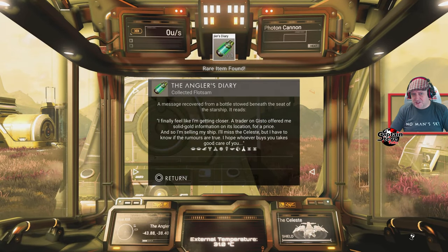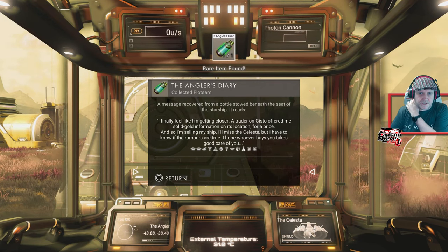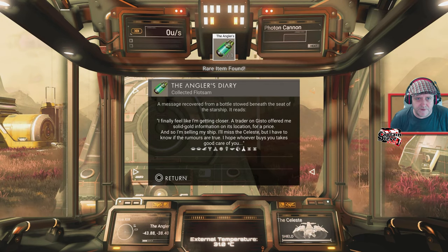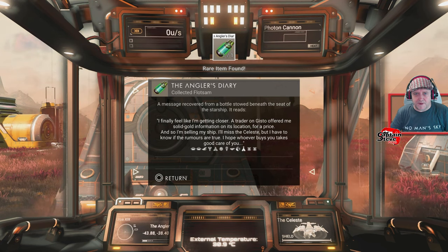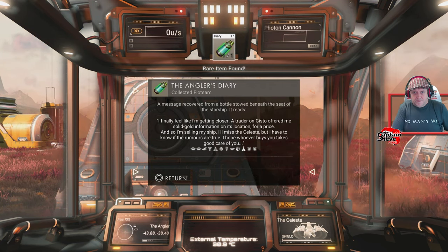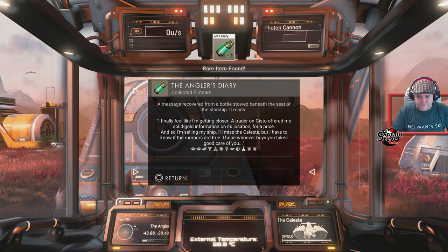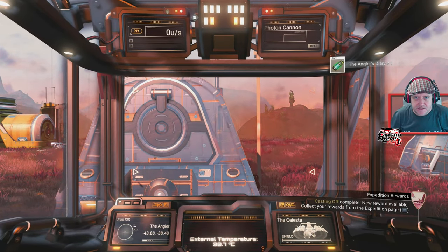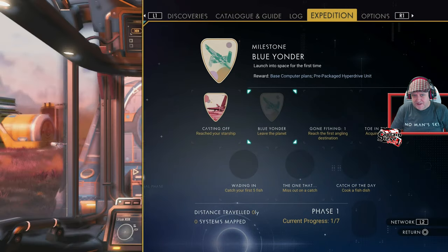Hold on, is my ship actually working? A message recovered from the bottle - it's given me portal codes. I've got to go there. I'll commit that to memory - I'll take a picture of it with my phone.